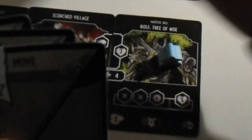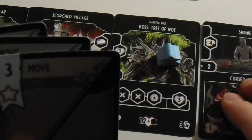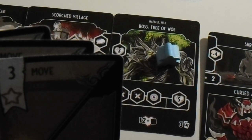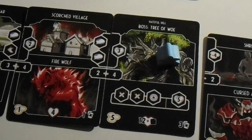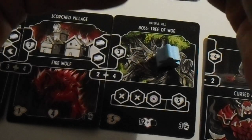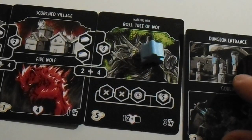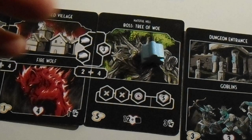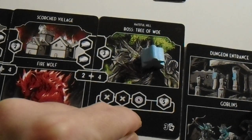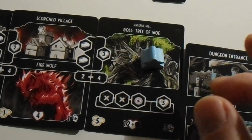First we draw a new card. Shouldn't that be the dungeon entrance? This should have been the dungeon entrance. I'm not really sure how to enter from here to here, but I think you can just hop along. We are going to fight the Tree of Woe.